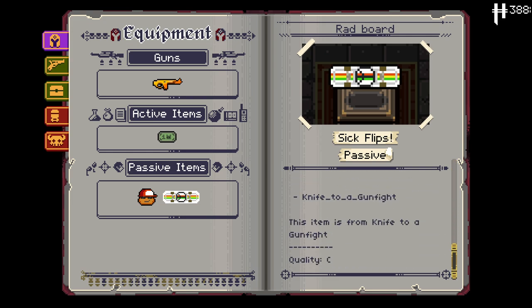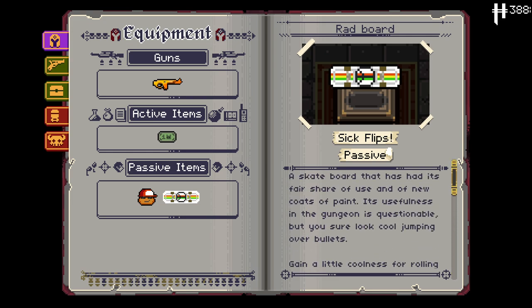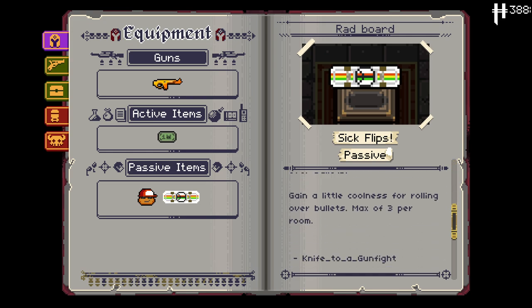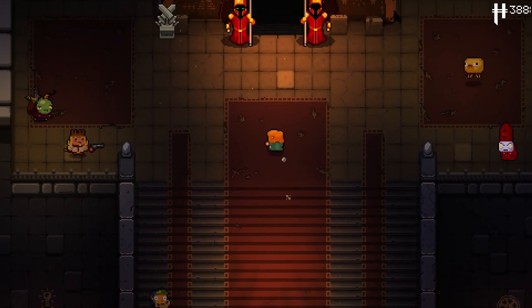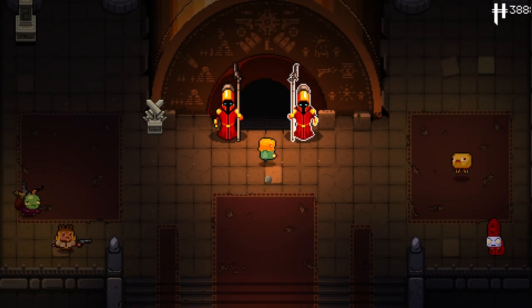And the Radboard here is pretty interesting. This is our way of getting coolness. A skateboard that has its own fair share of uses and a new coat of paint. Its usefulness in the Gungeon is quite questionable, but it sure makes you look cool jumping over bullets. Gain a little bit of coolness for rolling over bullets, max of three per room. Really interesting character, completely built around coolness — I don't think there's any custom characters that do that right now.